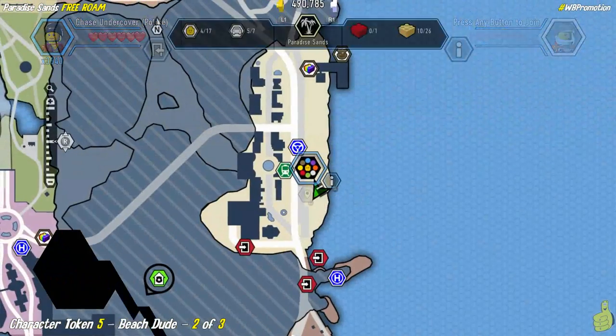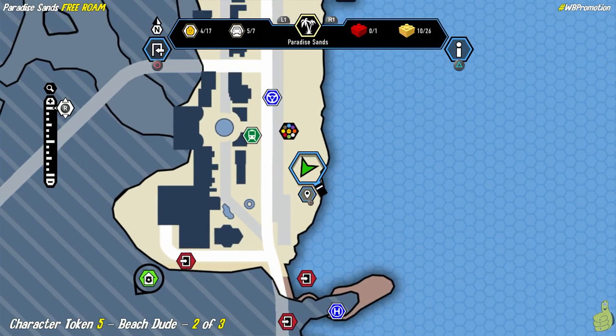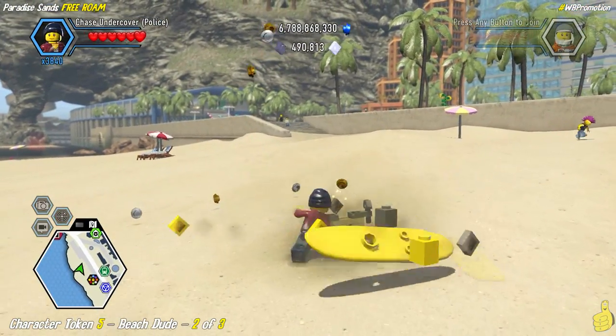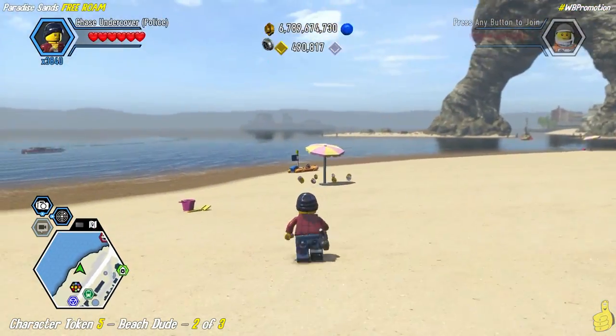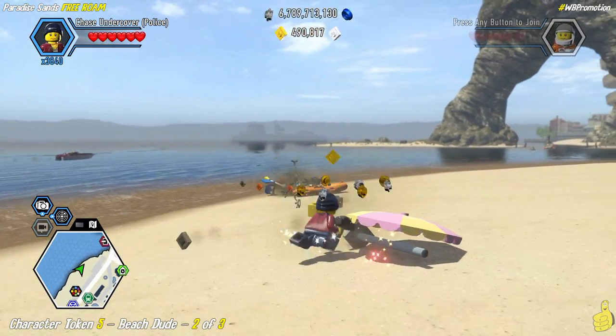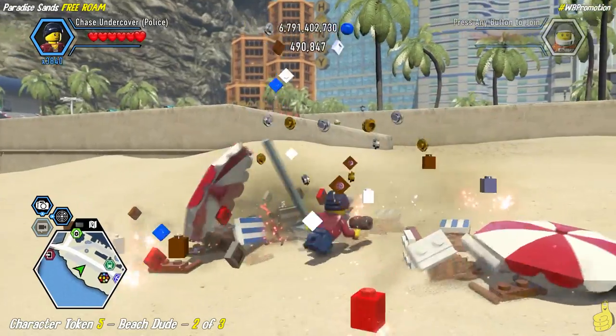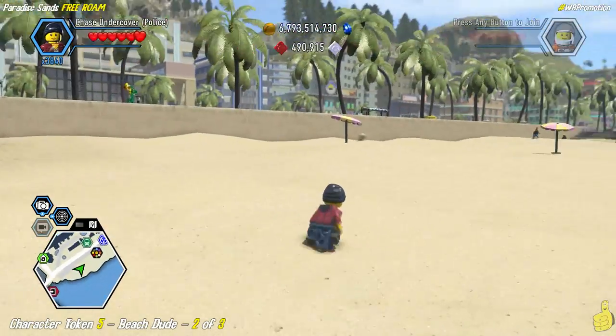I was in such turmoil there, I wasn't really paying attention to what I took out — I was just blasting nearby things. Meanwhile, Reese is sitting right next to me going, 'Dad, it was a single surfboard.' And he's totally right. As it turns out, there are three single surfboards on the beach. Each one of them can be smashed and rebuilt into one of those miniature sandcastles. Once you get all three, it'll unlock that character token for the beach dude.